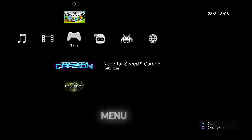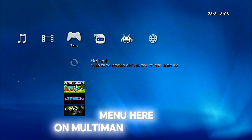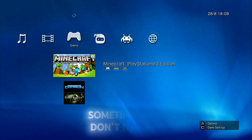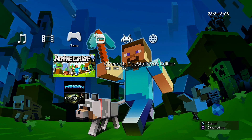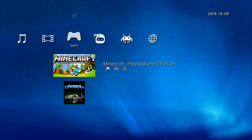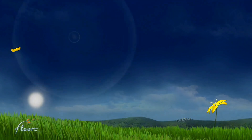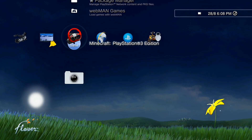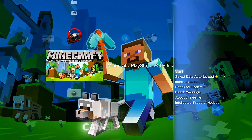Go back on the main menu here on Multiman. Press refresh. As you can see Minecraft is here. Press X to load the game.